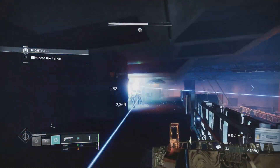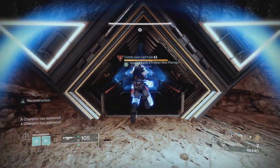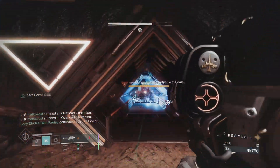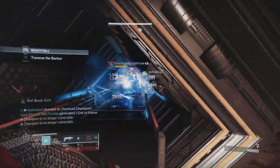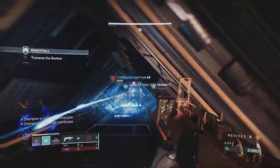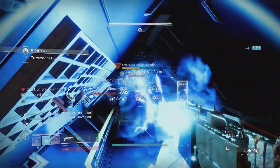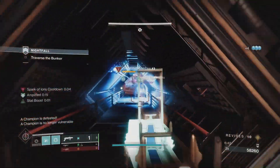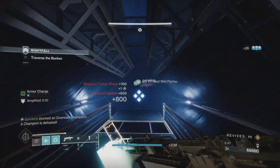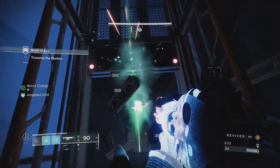The footage in the background is on Grandmaster difficulty, and the build is all about throwing grenades and making use of Shinobu's Vow with some choice mods and crucial artifact perks. Shinobu's Vow uses skip grenades within the arc subclass and does three important things: it gives you an extra skip grenade charge for two total; the seekers aggro onto enemies more aggressively; and each time a seeker hits an enemy you receive about a 5% grenade energy refund — and those seekers can hit an enemy two to three times.